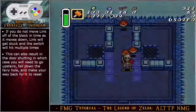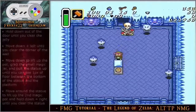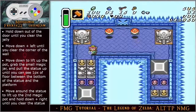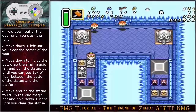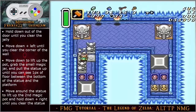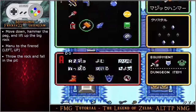This can also result in the door permanently shutting — if this happens you will need to go upstairs, fall down the fairy hole, and make your way back for it to reset. Hold down out of the door until you clear the jelly. Move angle down left until you clear the corner of the wall. Move down to lift up the pot, grab the small magic jar, and then pull the statue up until you can see one pixel of floor between the bottom of the statue and the platform. Move around the statue to lift up the second magic pot and hold angle down right until you clear the statue.